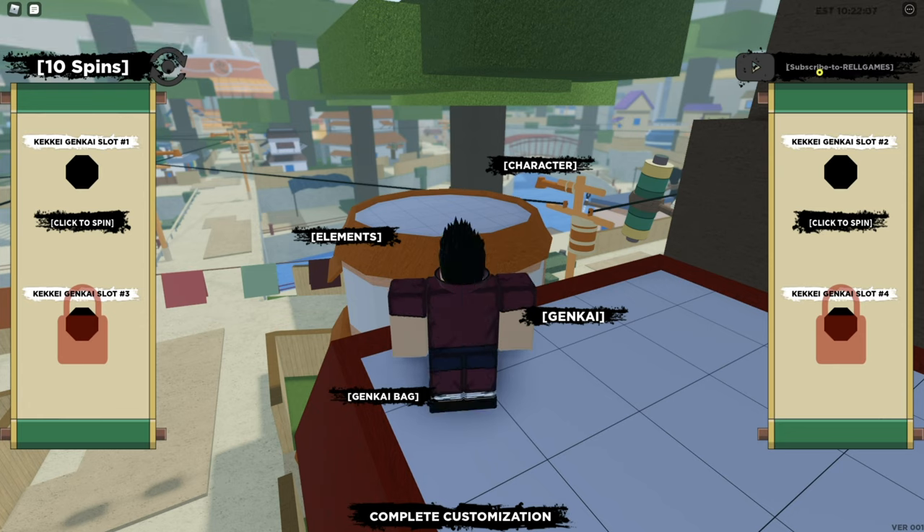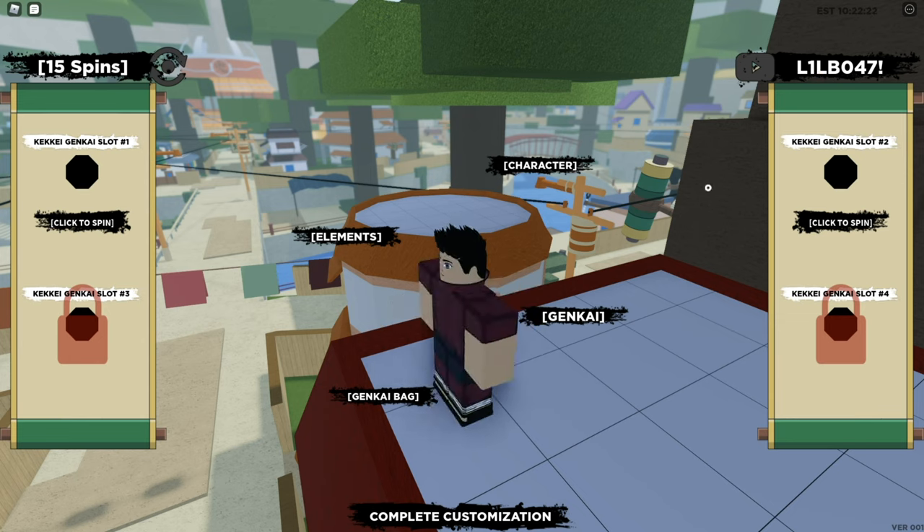The second code, which was released today, is going to be capital L, one, capital L, B, zero, four, seven, exclamation mark — and that should give you five spins.